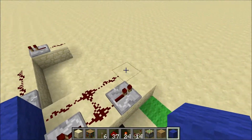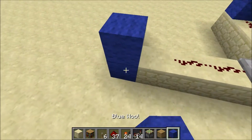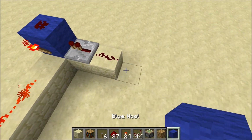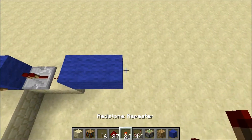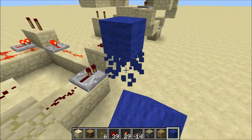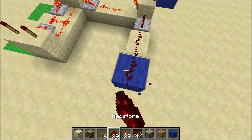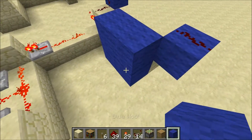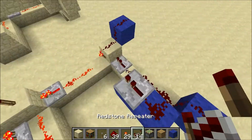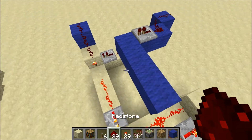Next we will be placing 2 blocks on either side of this, redstone torches on them, and a block in this corner here with a redstone torch on that side. And redstone on top. And then also 2 blocks right here with redstone on them. Next we need a block diagonal to that, and we will need another one here. And then 2 more across there like that, with redstone and a repeater there. And then blocks across here just to the edge of this, and redstone across that.